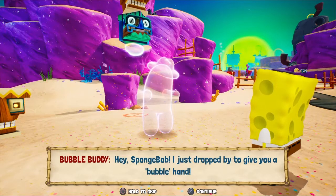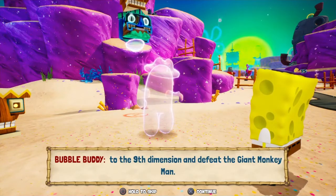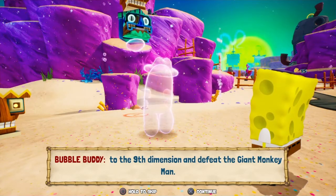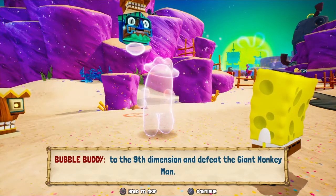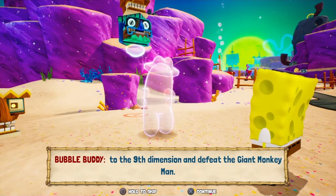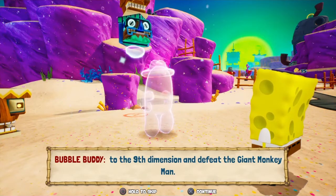'Hey, SpongeBob! I just dropped by to give you a bubble hand — bubble body! You're going to need to learn some new bubble blowing moves if you're going to journey to the ninth dimension and defeat the giant monkey man!' Does anyone remember what that's a callback from? I'll give you three seconds. Three, two, one. Okay — this was from the episode 'Big Pink Loser,' where Patrick wanted to get an award and was thinking about ways he could get one.